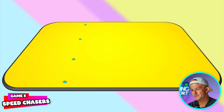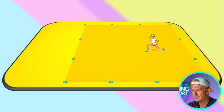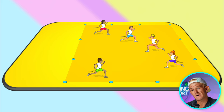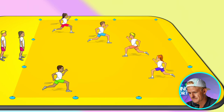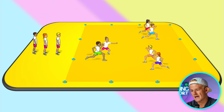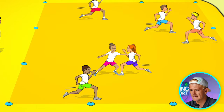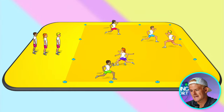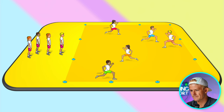The last game is called Speed Chases. Using cones, mark out a large area as the tag zone. Inside the tag zone put five to ten dodgers depending on class size. The rest of the class lines up on the side as chasers or taggers. When the teacher blows the whistle, the first chaser in line has 10 seconds to tag as many people as they can. If someone gets tagged, they join the chasing line, and the chaser who came in becomes a dodger.